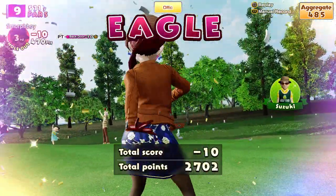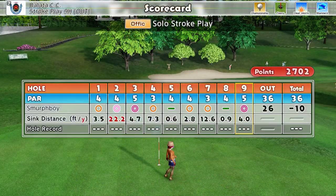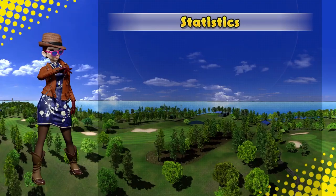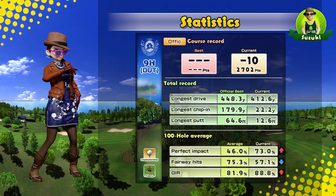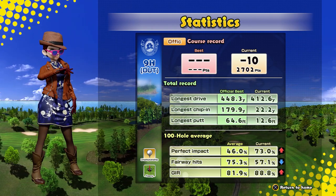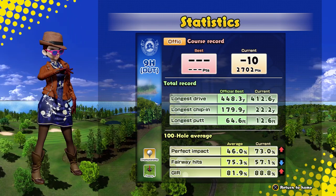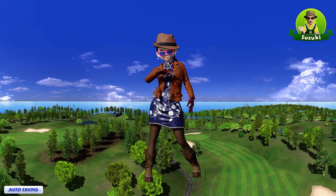So that's not a bad round of golf, actually. I mean, we made some mistakes — we could have eagled one. And we got those two pars in there, but ten under is a good score. We definitely missed quite a few fairways, only missed the one green, and that was on 73% perfect impact. Well, there you go — but we enjoyed that. If you did, please like, share and subscribe, leave me a comment, and I'll see you next time for a bit more Everybody's Golf.